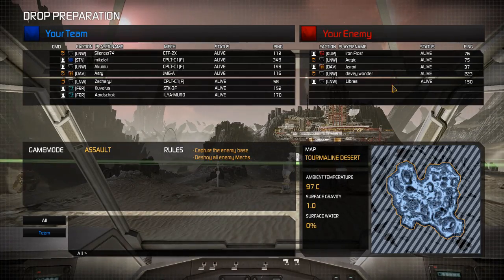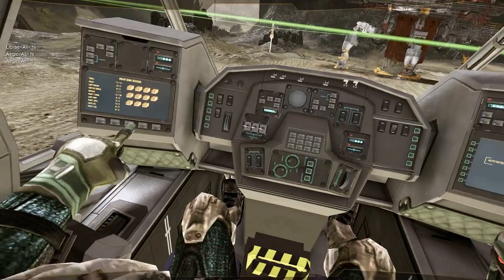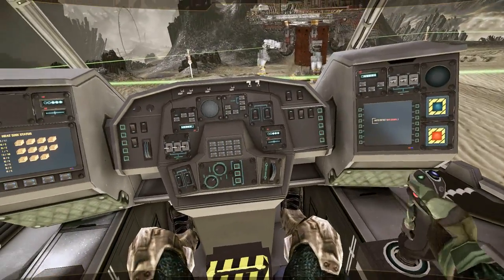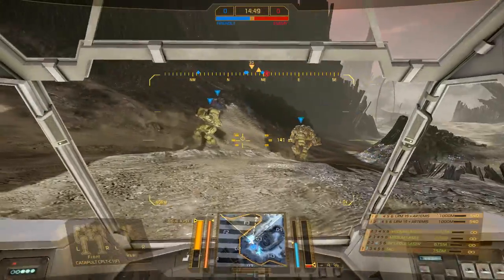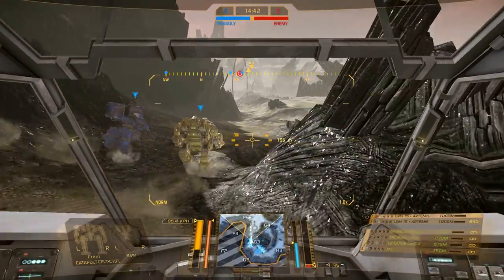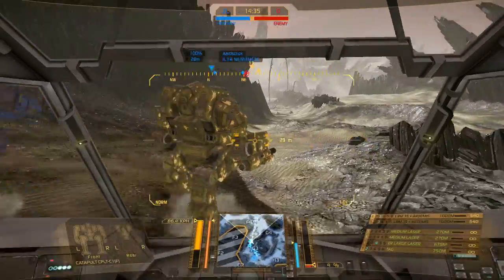Now here's a map I can excel on — it's Tourmaline Desert. It's a very hot map. I've actually done another match with this exact mech I'm about to show you. It was on Alpine Peaks and it was a terrible match because Alpine Peaks is very much an energy sniping map. The cliff notes of that last match: I basically didn't do anything, everyone hides behind hills. I did a flank near their base, our entire team got rolled, and then me and a Spider went to cap and won — even though they only lost one player and we lost six. Which is a rarity.